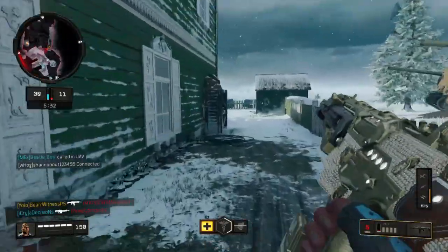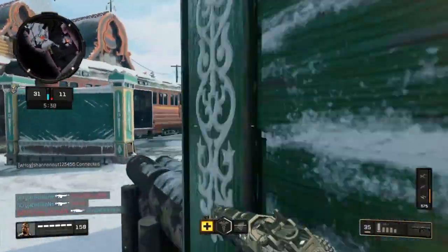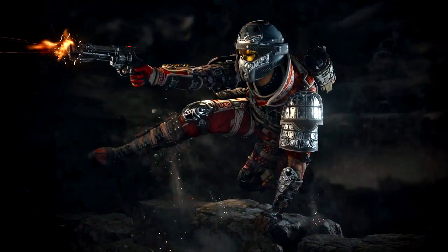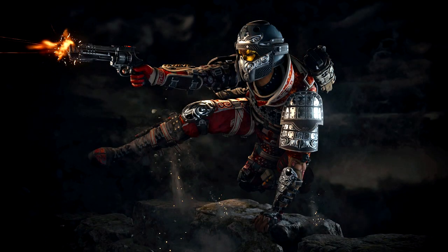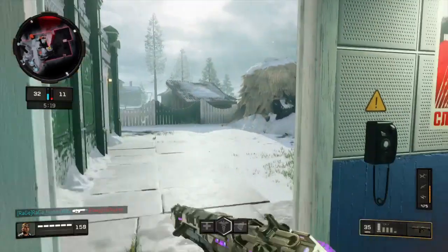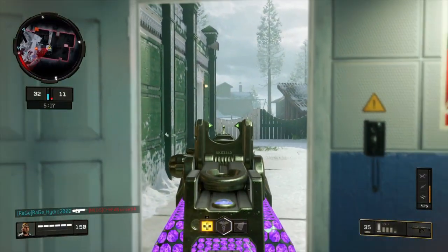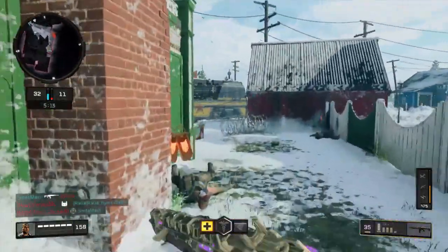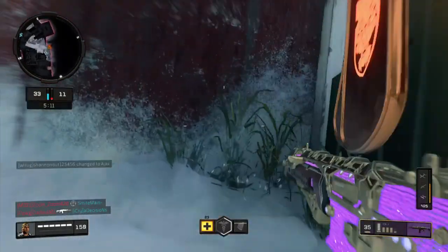Personally, what I think of the Seraph Crimson Lotus Empress is that it's actually really nice. The fact that it's kind of got a samurai feel mixed with her helmet really creates a big symbol — it's different, and it's going to be very fun to see in multiplayer and in Blackout. But ultimately, the Ajax skin is what's really dope to me.